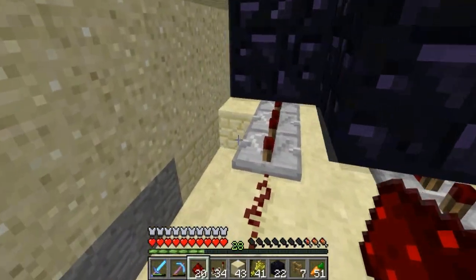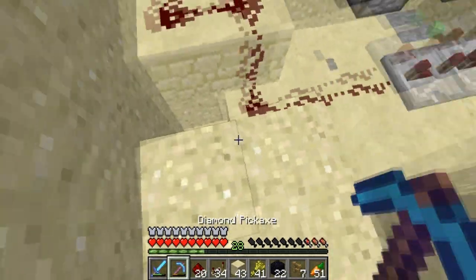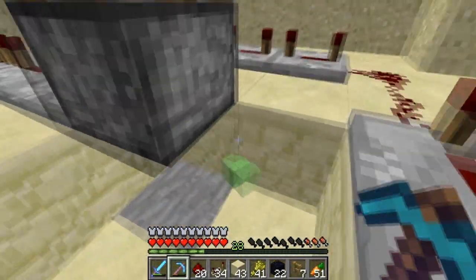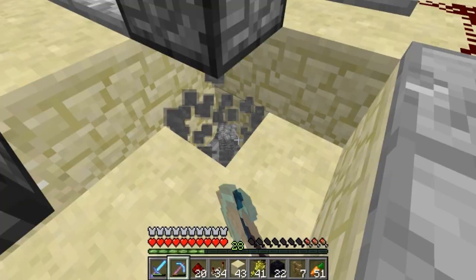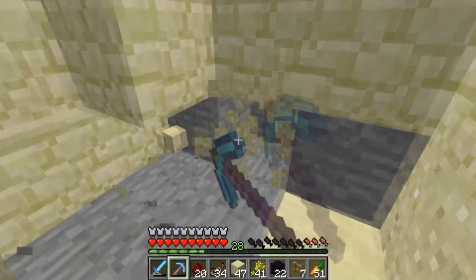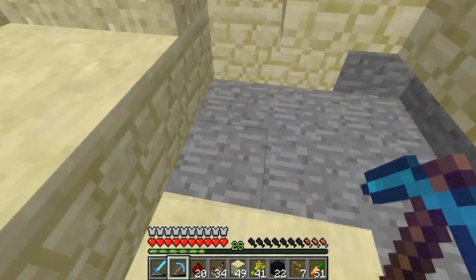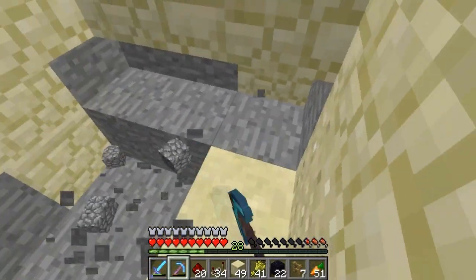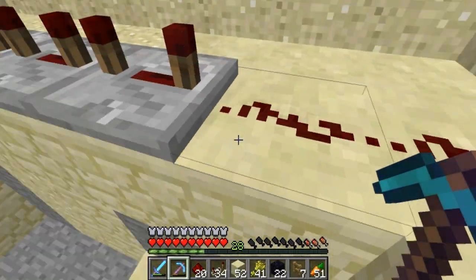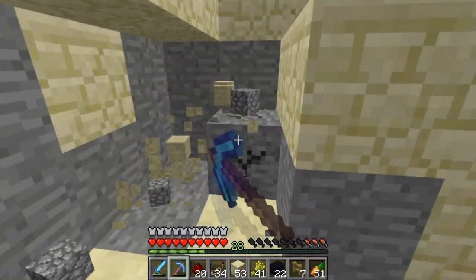Those pistons should be wired up now. On this side we're going to go right underneath this piston — there was a little lag spike there — and this is where we'll place our beacon. Let me just get down here and do that. I'm going to go down one more block, and then we should be able to fit most of this right underneath here like this.